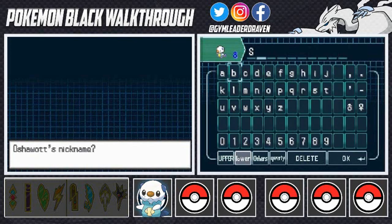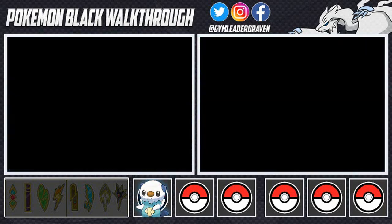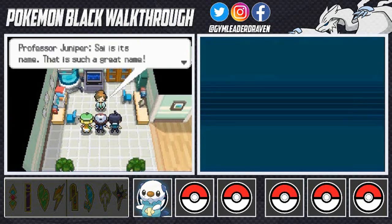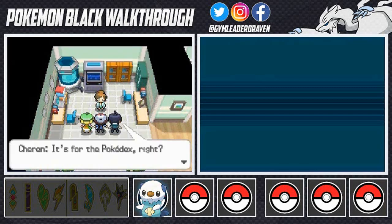Each Ronin Warrior has an element: Ryu of the Wildfire, Rowan of the Strata, Kento of Hard Rock, Sage of the Halo, and Sai of the Torrent. We're going to name our Oshawott after the water-element warrior — we're naming him Sai. And fittingly, Oshawott's ability is Torrent. The irony just hits me right there. There it is — his name is Sai. That's a great name!